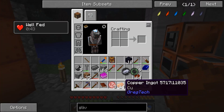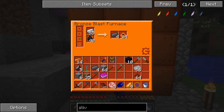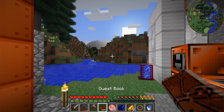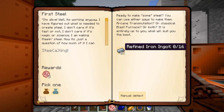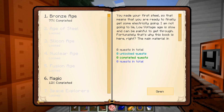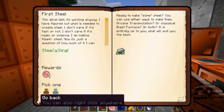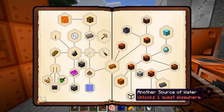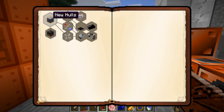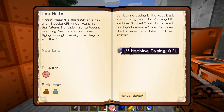Is that the only thing we're getting from these? Sure seems like it. How far along are we? We still need to wait for another eight. We need 16 steel ingots before we can open up the Age of Steel. We've got this task done, so let's claim our reward - hell lands, another source of water. We now have unlocked the Age of Steel, and for our first task we need some brick steel holes and some low voltage machine casings. Wonderful.